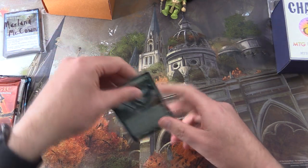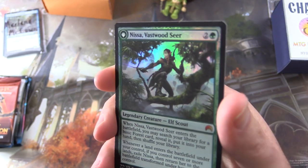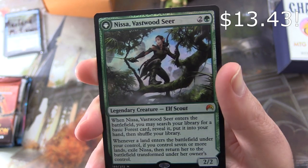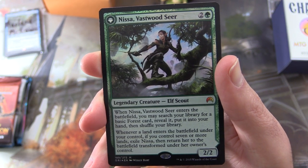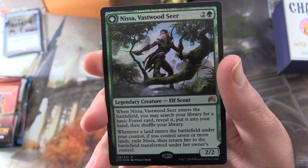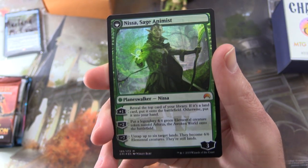Let's take a look at this foil. That is a flip card. We get Nissa, Vastwood Seer — Legendary Creature, Elf Scout, 2/2 for 3. When she enters the battlefield, you may search your library for a basic Forest card, put it into your hand, and shuffle your library. And whenever a land enters the battlefield under your control, if you control 7 or more lands, exile Nissa then return her transformed. She transforms into — oh, look at that foiling — Nissa, Sage Animist.